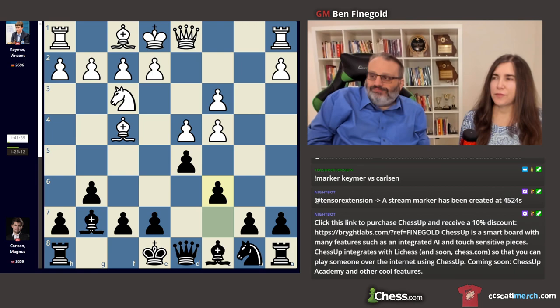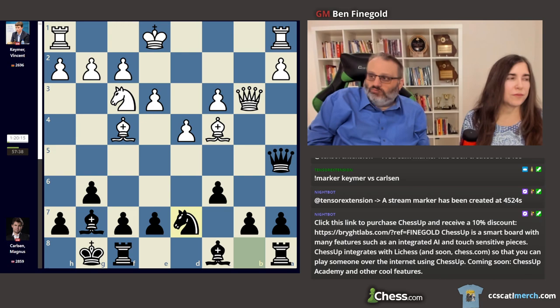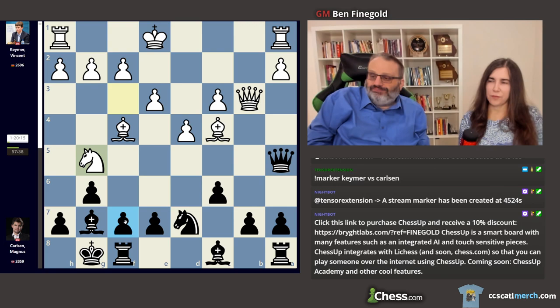So he plays solid. Nowadays people play stuff like h4, but he just played solid e3. White's a little bit better. He played bishop g5 — he could play knight g5, threatening this.